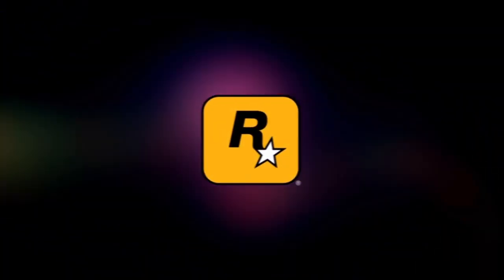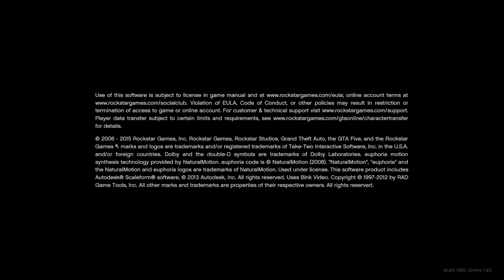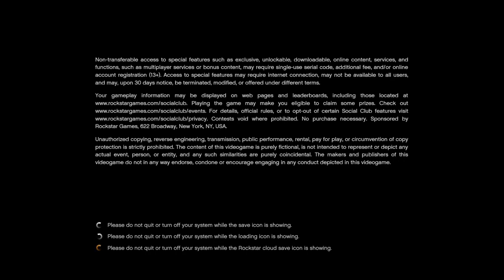How are you going guys, it's Antics here. I'm just going to show you how to give your AA trailer and MOC to your friend. You need to be in an invite-only session and you need two friends to help you out. The receiver is going to be in a public lobby to start off with. Let's get into the glitch.